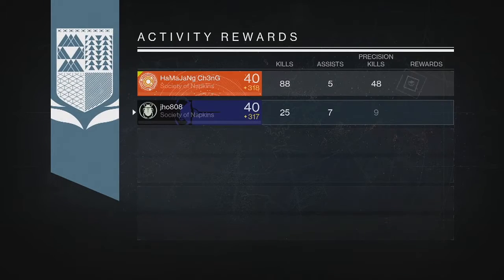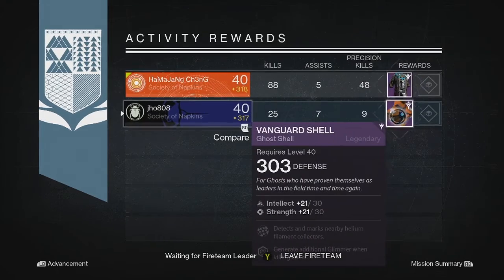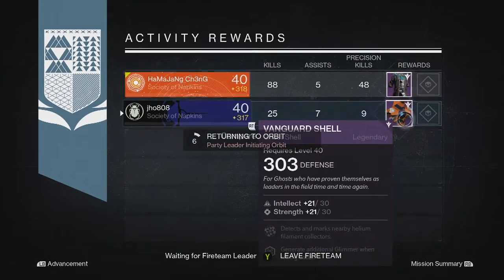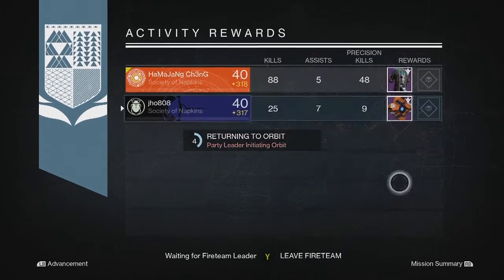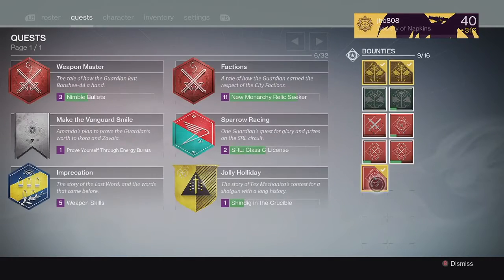And then finally for my last Nightfall on my Hunter, we ended up getting pretty unlucky - we got a Legendary Ghost Shell, probably the worst reward possible, and my teammate got another Legendary Armor piece, so pretty poor on a couple of those. Moving on to my weekly Crucible drops.